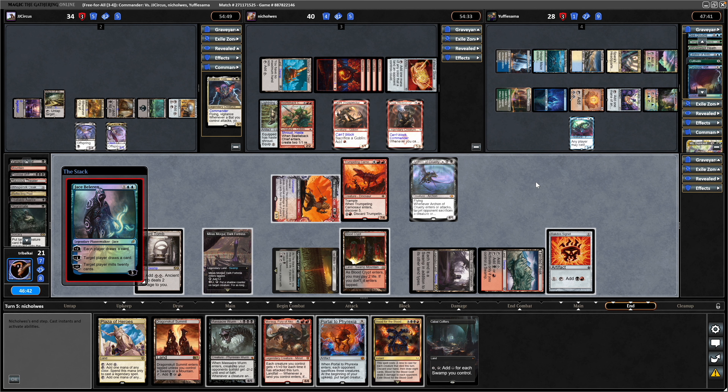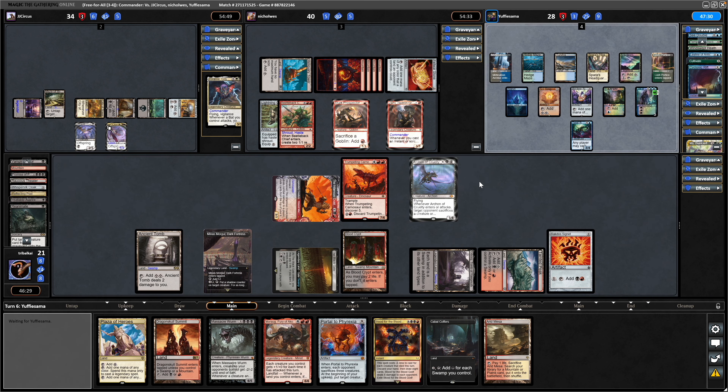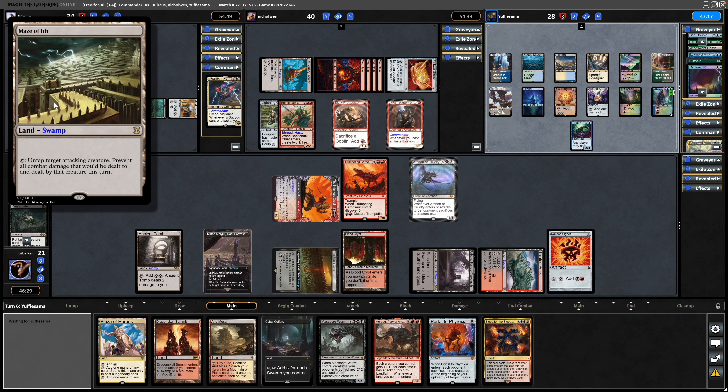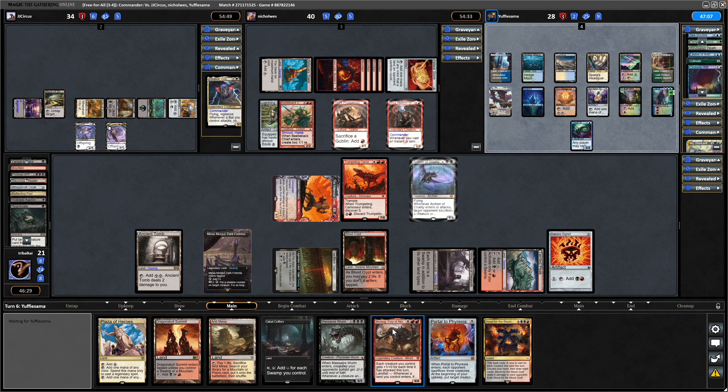We're probably going to see that next turn. Each player draws a card with Jace Beleren ticking up — gets us into a land, just more fodder for us to discard to our commander. Next turn it's not likely we're going to be able to get through the Maze of Ith, but they can only tap it once. If we can get an extra combat step with Moraug, that would pan out quite nicely.